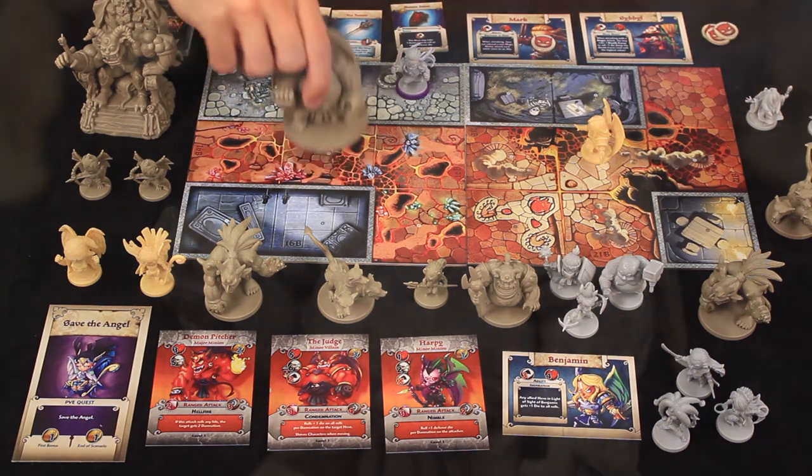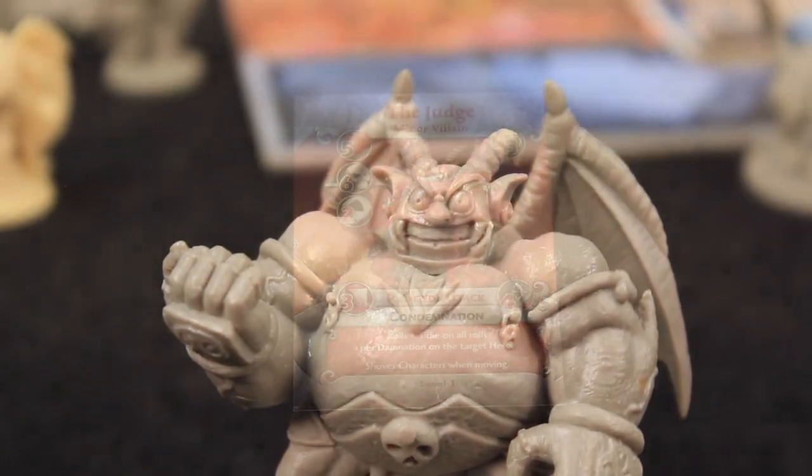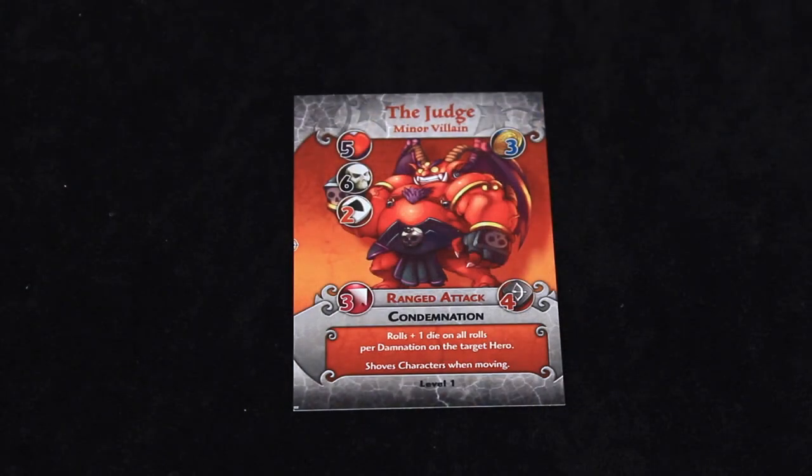The downside: a character like the Judge has a special ability where for every Damnation token a character has on them, when he attacks that character he rolls plus one attack die — so if you had four or five Damnation tokens on you, he could be rolling eight or nine dice. There are also brimstone cards: players activate them by stepping on them and spending an action to open them. When flipped, they usually do something to other players rather than yourself — things like moving the player with the most Damnation back to their starting area, giving a wound, or making them exhaust a card.